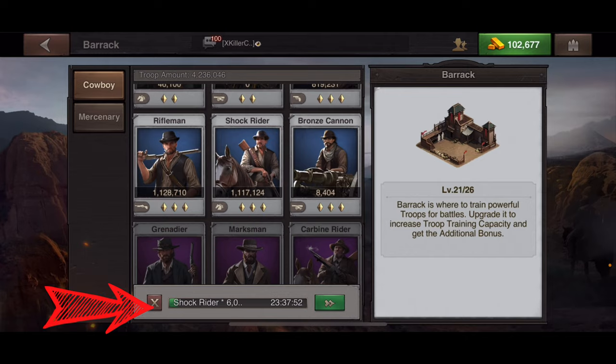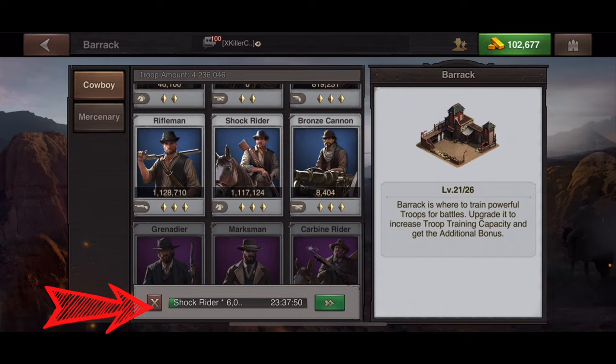Currently I am training a group of shock riders. If I were to train more troops at the same time I could do so by spending gold. For example, to train six thousand bronze cannons I would need 1.1 million food, and I can instant-train with gold, but I don't want to do that right now.